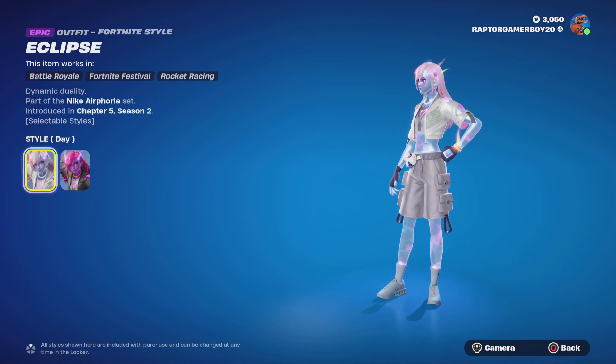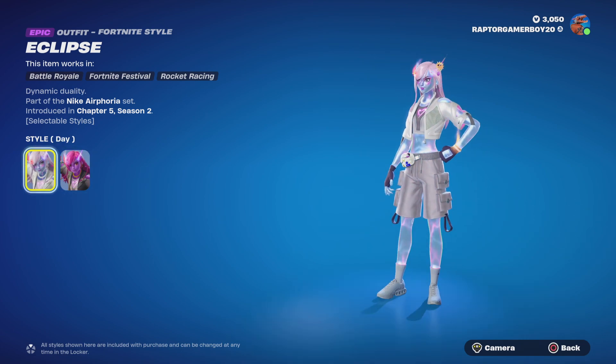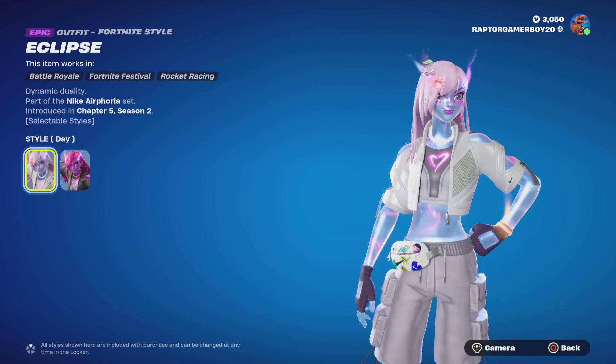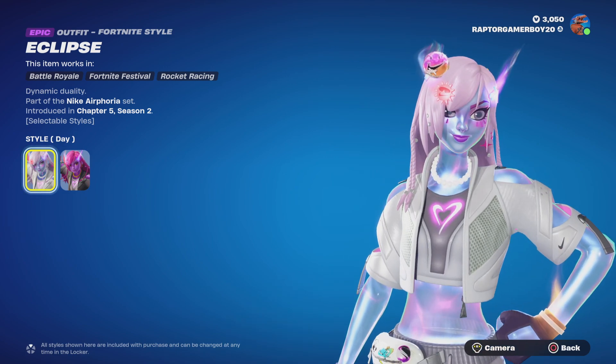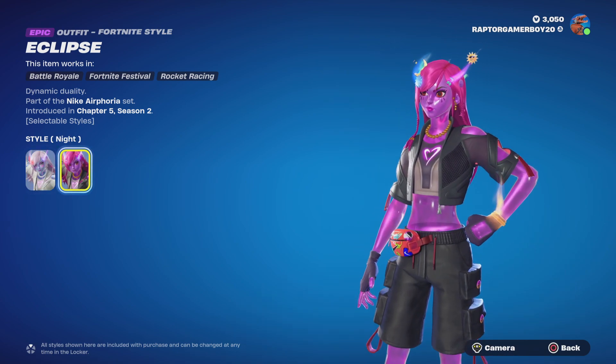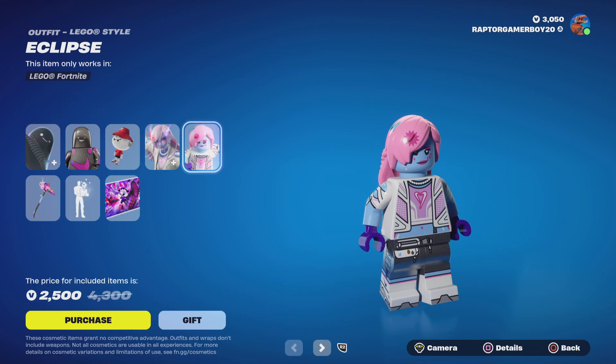Eclipse, Dynamic Duality — so we got the day version and the night version. The day version is literally Air, I mean you can tell. Pretty cool. With the night version there's like a purple and black.